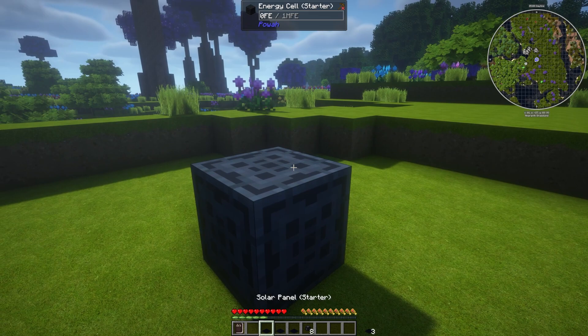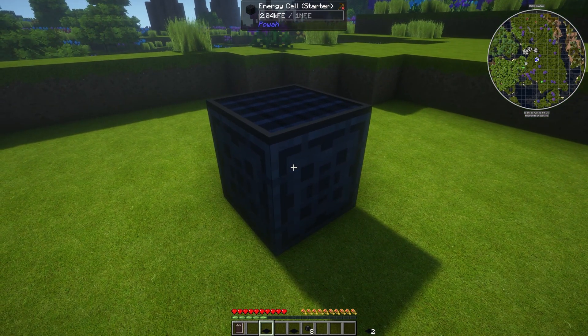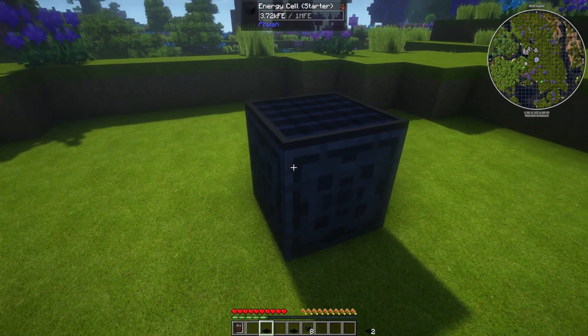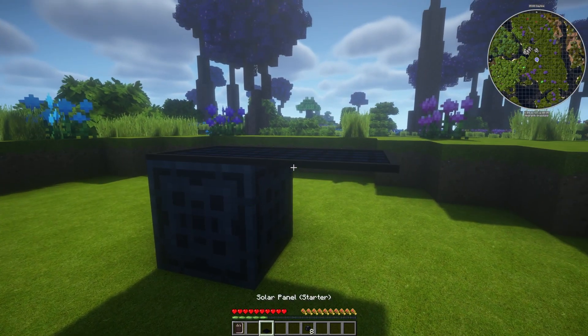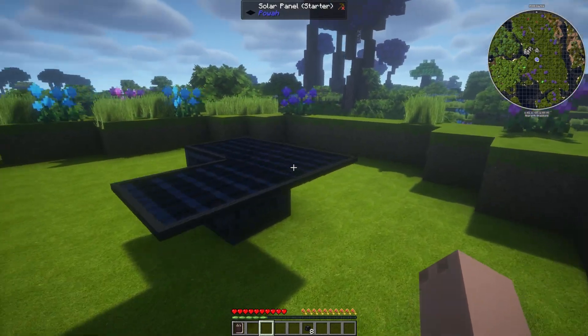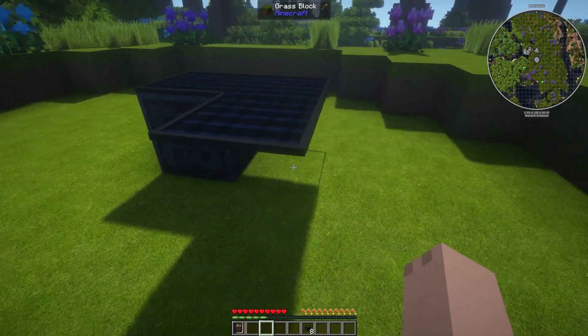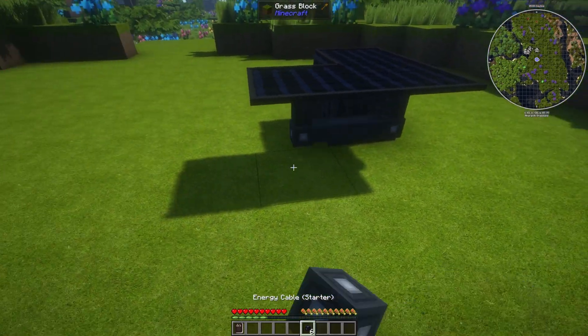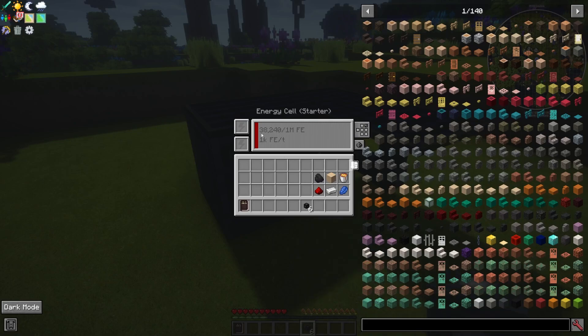We'll set up the energy cell and then put a solar panel right on top of that, and you can see that the energy cell is starting to get power. We'll go ahead and put another one there and another — so that's three solar panels. That's going to give some pretty good power generation, and then all you have to do is put the cables on and you get power generation throughout.